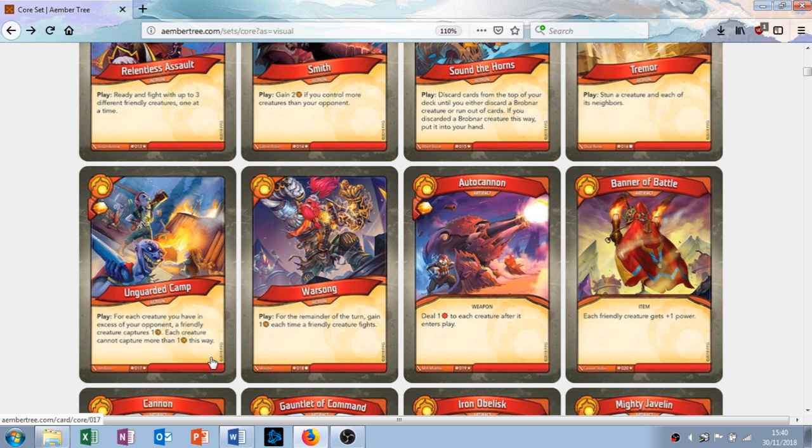Warsong is an action. When you play it, for the remainder of the turn, gain one amber each time a friendly creature fights. If you have two or three creatures out you play this — two or three amber. You have five or six creatures out, bam, five or six amber. This is great, it's a common so you're going to get it often. I love it.